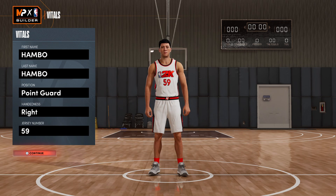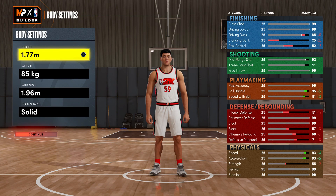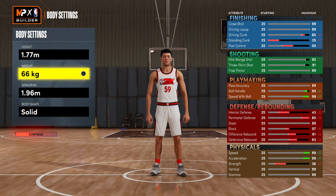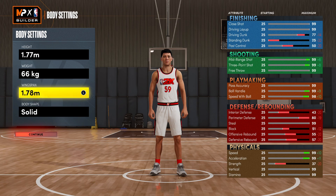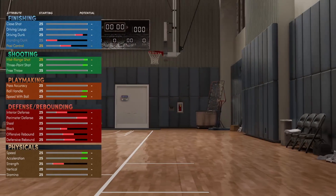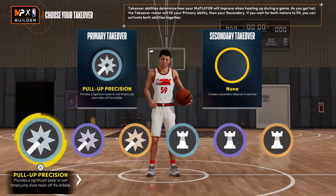Starting with build number one, we're going to be making a point guard. First, you want to be on the metric system — this will change later. For height go with 1.77 meters, weight 66 kg, and 1.78 meters for the wingspan. Go straight to 1.77 meters; don't go to minimum and bring it back up.